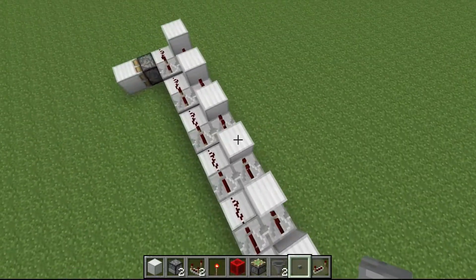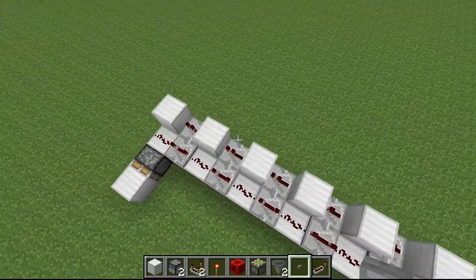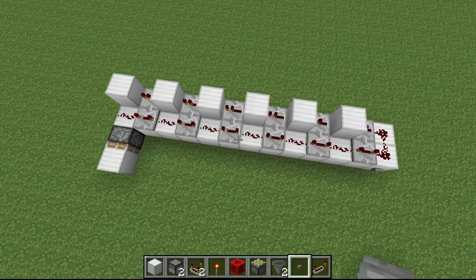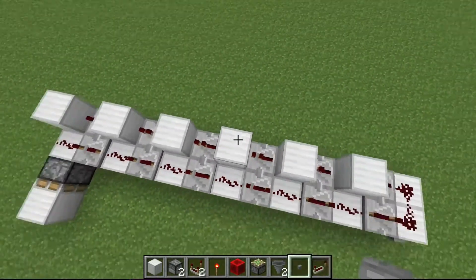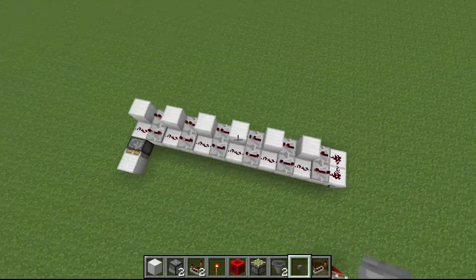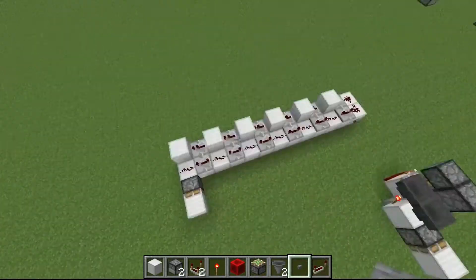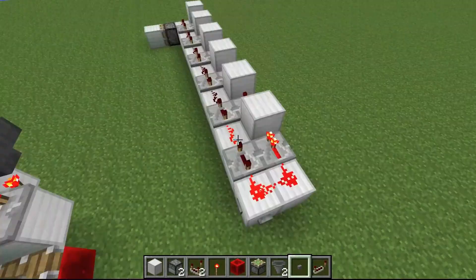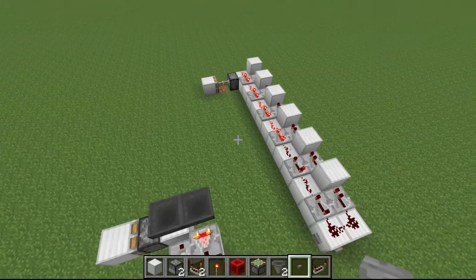But it takes all these repeaters, and every time you want to extend it a little more, you're going to have to tile this design one more time. So every time you want to extend this signal by like three ticks or something, you're going to have to add in another two more repeaters and a piece of dust. And that's if you're doing it the resource-efficient way — this is the way that most people have done it before.